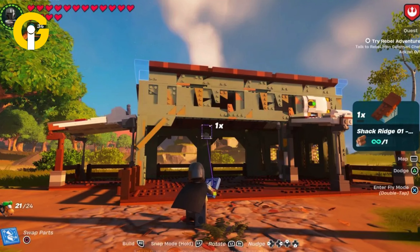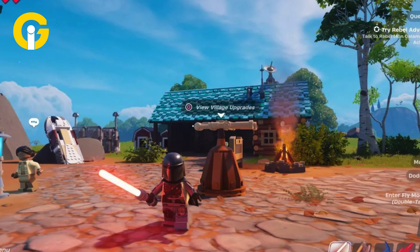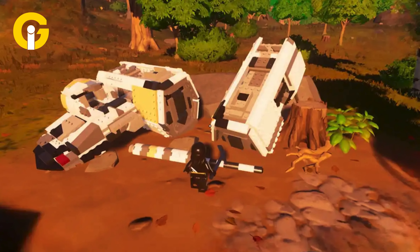Another method to gain Plastoid is to demolish certain structures at rebel or empire outposts. Users may also locate Durasteel and scrap Durasteel there. The buildings that drop Plastoid will provide users with 10 each.